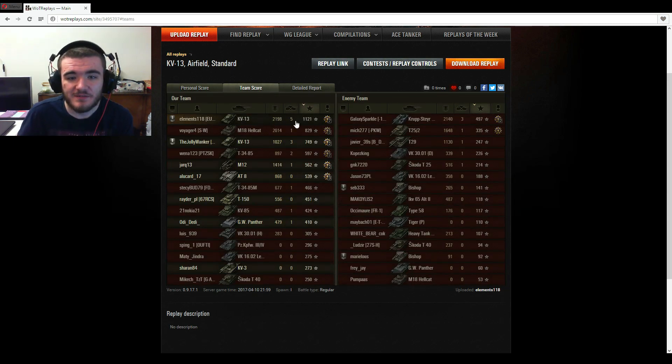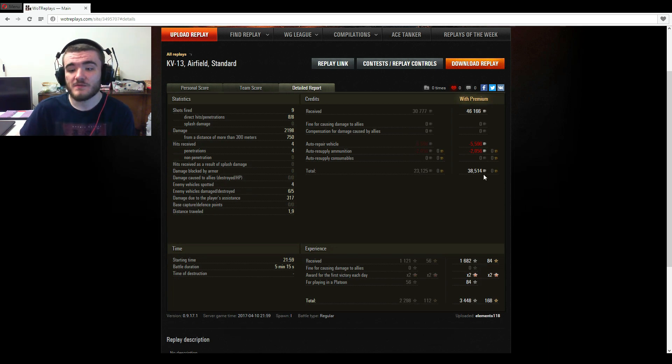2,198 damage done, 5 kills, 1,121 base experience. Spill — who has changed his World of Tanks username, by the way, but I'm going to continue calling him Spill because that's what you know him as — 1,027 damage done, 3 kills, 749 base experience. 38,514 credits profit with premium account, and 317 assistance damage.